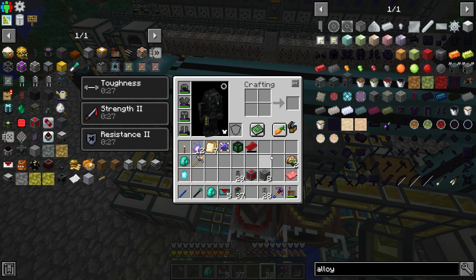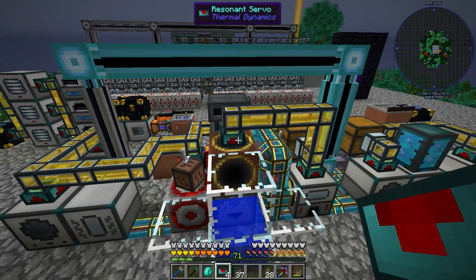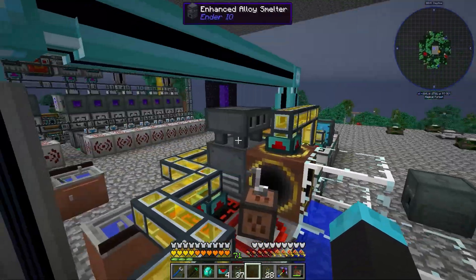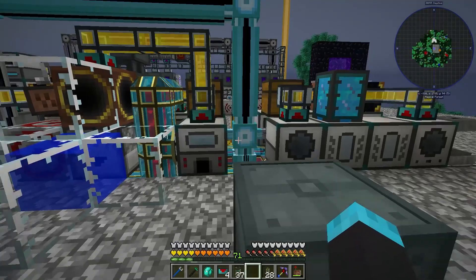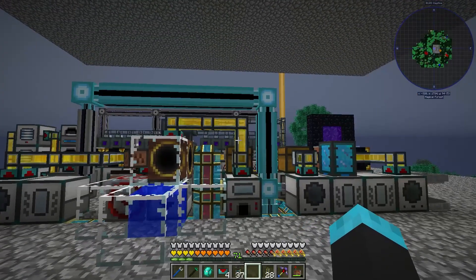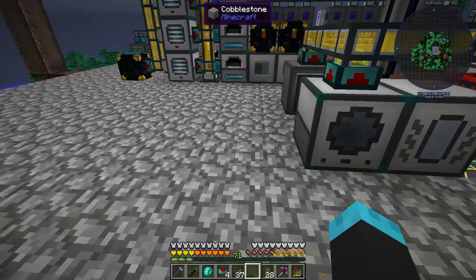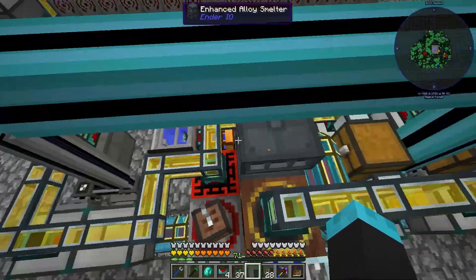I'm going to get another servo and just put that there. That is very annoying but I think that will work — should work, maybe, we'll see. Alright, so we've got our new fancy alloy smelter all ready to go. It's a lot faster, even though it is in the jankiest place ever up here. Because of the way Ender IO decided to have this extra half-slab thing on top.